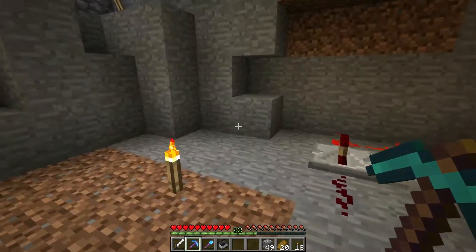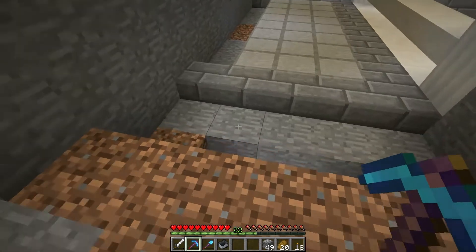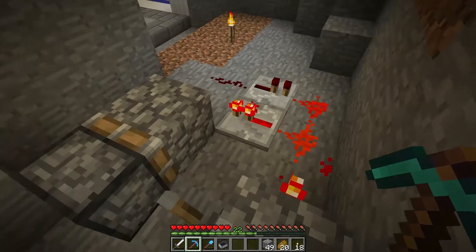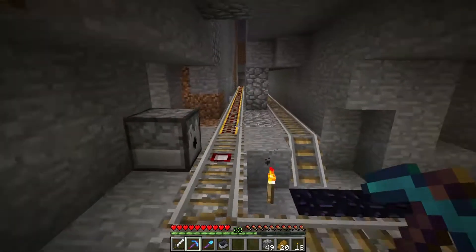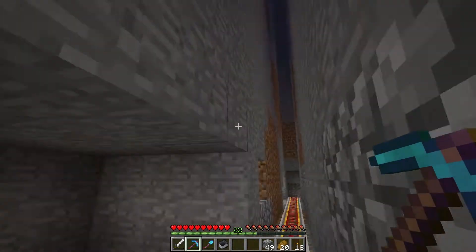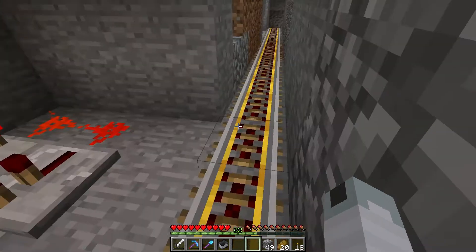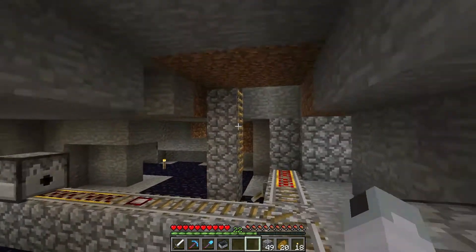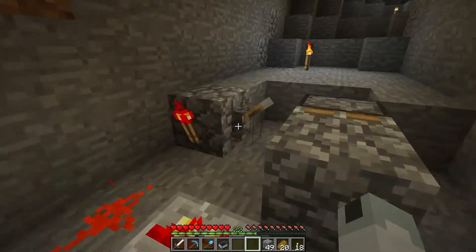If you don't know what I'm talking about, it might be a good idea to go back and watch the episode where I built this. The problem I was having with this rail is that sometimes when you unload the chunks and come back, this thing is just fully powered. That's no good because then it's full blown powered rail and the zombies speed right through — even if they're burning, they don't die. We want to sort very specifically, so I came up with this device.